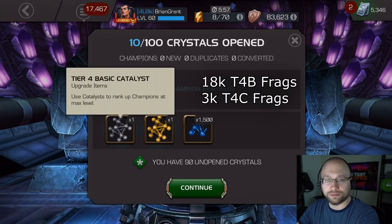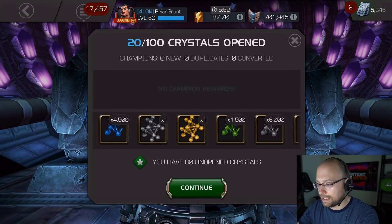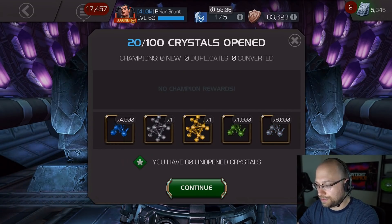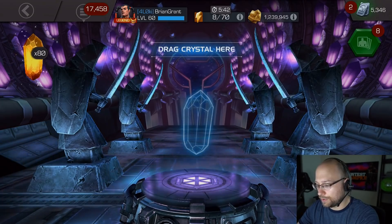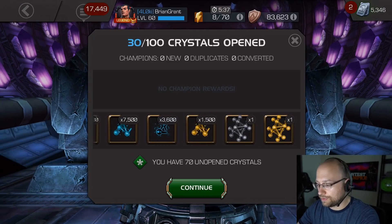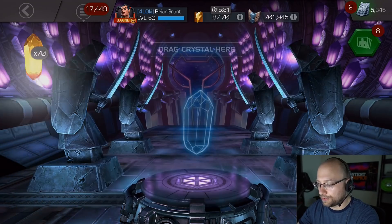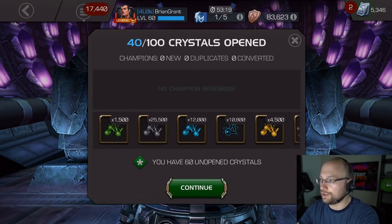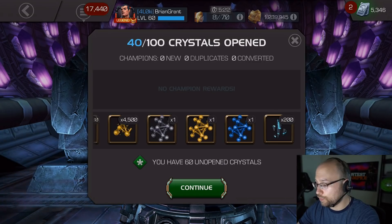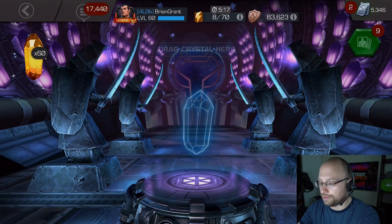I'll clarify in editing how many fragments I got of each. Next 10 — getting some decent Tier 4 Basic, Tier 2 Alpha, that's good. I love Tier 4 Basic, of course I want to see a lot of those. Apparently there's also 6-Star Shards in here. Tier 5 Basic and 6-Star Shards I think are like the top 2 prizes, but I'm not expecting that — I'm expecting a good amount of Tier 2 Alpha and Tier 4 Basic. There we go, 200 6-Star Shards.